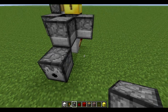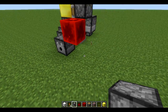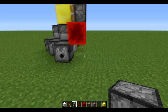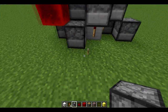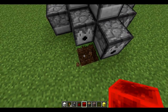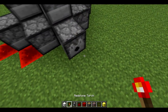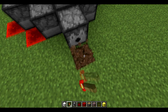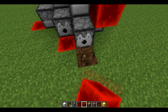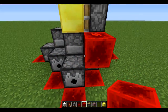For my version, you put dispensers on all sides — there, there, there, and there. Then you place redstone blocks in front of the dispensers. If you're doing this in survival and can't afford the redstone, you can just place torches instead. For this tutorial I'm using redstone blocks as shown earlier in the video.